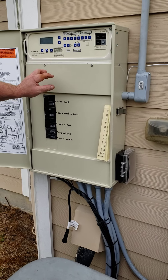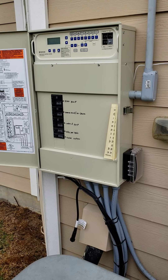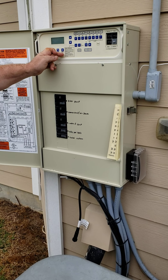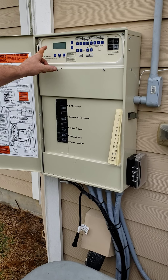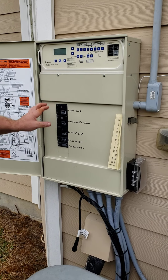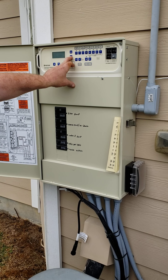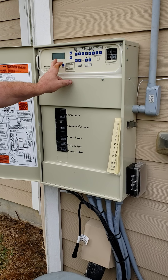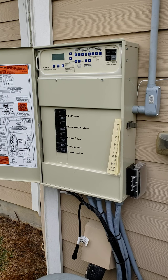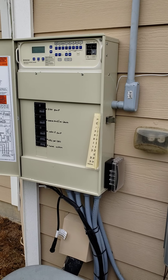In your panel you have three different ways to operate the pool: auto mode, service mode, and timeout. Auto mode is going to follow the programs. Right now we just have the main pump scheduled for 23 hours a day and the cleaner scheduled for three hours a day, so whenever it's in auto it's going to do that day in and day out.